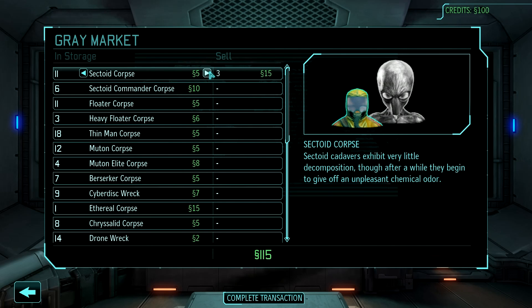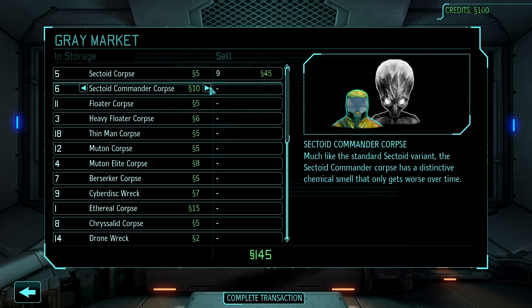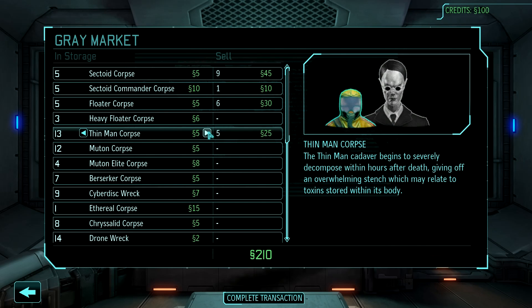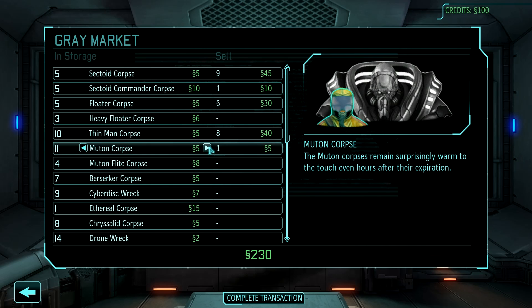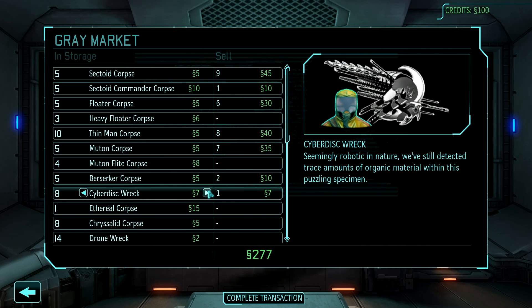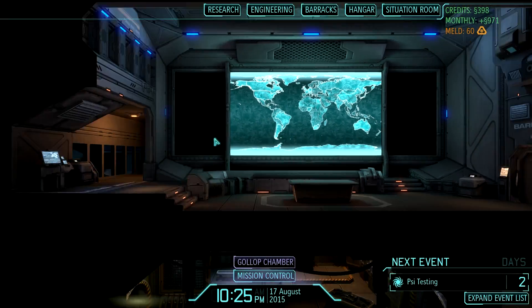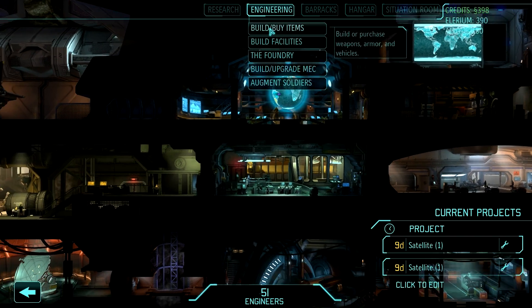I'd love to build two, but our hands are tied a little bit. We probably don't want to sell that many. I'm okay with going down to like five corpses for a lot of this stuff. We might be able to make two — it depends on whether or not we have enough resources for it in the first place.